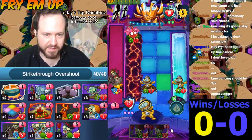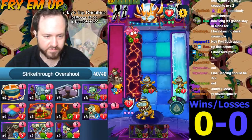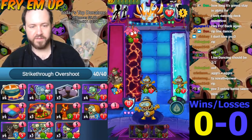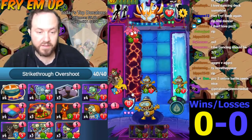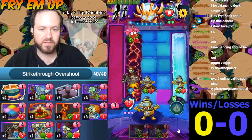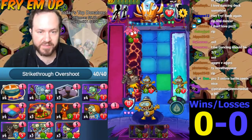This is 6 damage, takes out a 5 too. He's not running — Captain Combustible is not an aggro deck, okay. He's moving us here — not a bad play. Still doing 7 to his face.